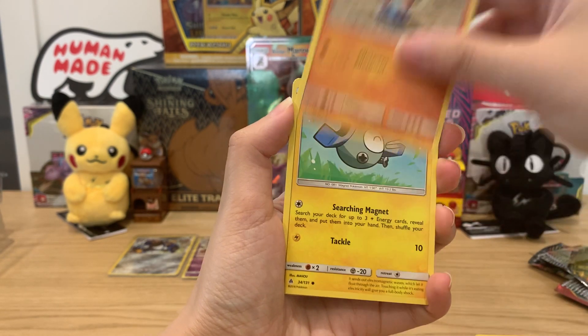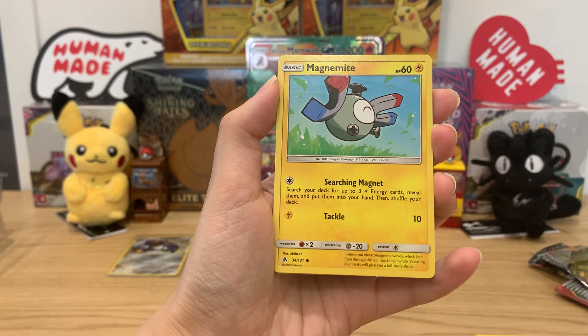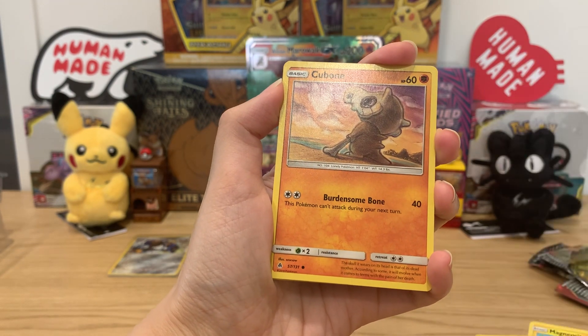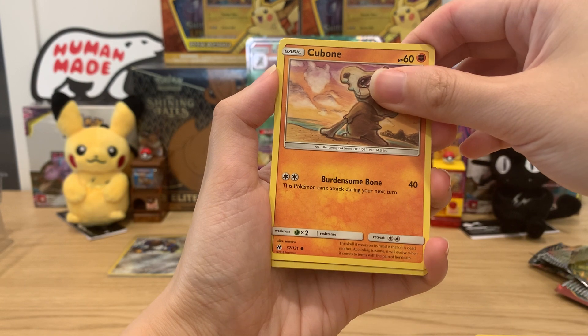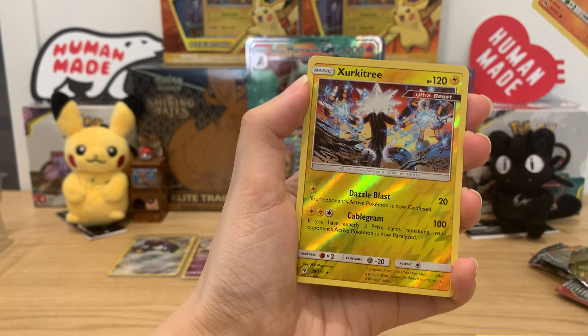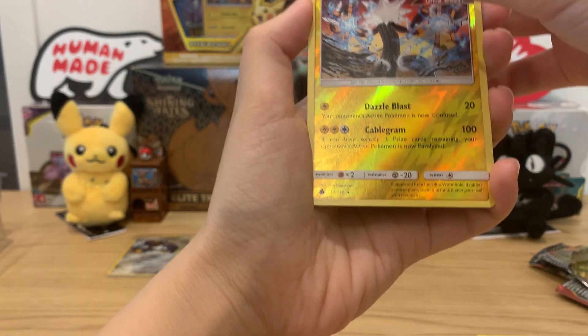Flabébé, Binacle, Binacle, Magnemite — very happy Magnemite, that single eye! Cubone — this is his mom. Sudowoodo, Ultra Beasts Sudowoodo! Okay, Ultra Beasts is so scary, come on — and I bomb this up.